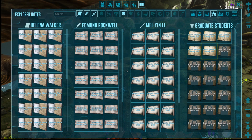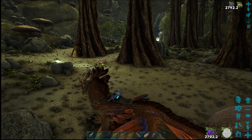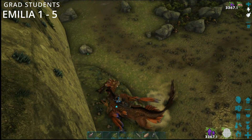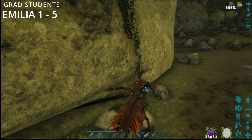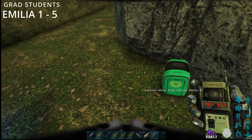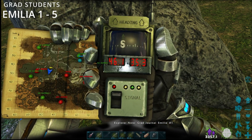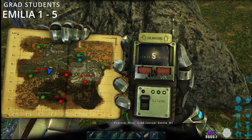We're now going to work on Emilia one to five. So if you need one of these, watch this segment. So this is your first one. It's Emilia — she has green backpacks. That is at 46.1 by 35.3.